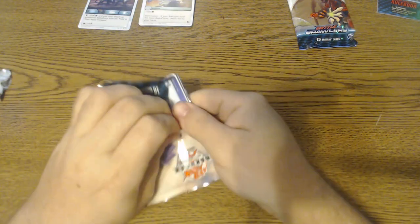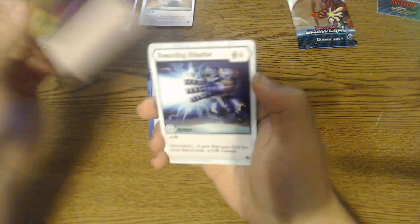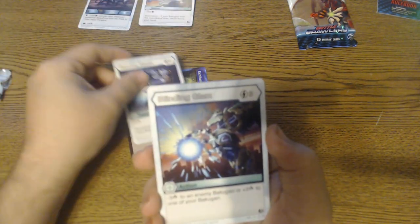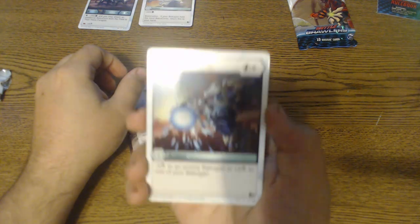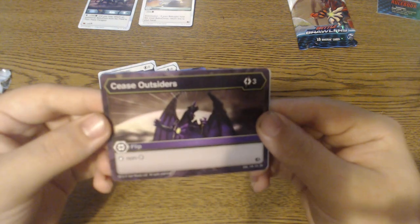Let's get the second pack going. We're going to start off with Exhilarate — draw a card, that's kind of nice. We've got Wither, Beaming Blaster. I really need better lighting in this room. Blinding Glam, Cease Outsiders, Stop Non-Darkus, Venom Blast — pretty defensive card there.